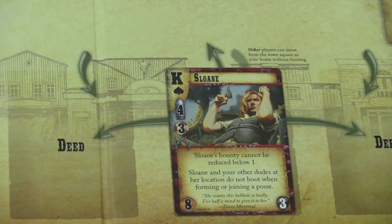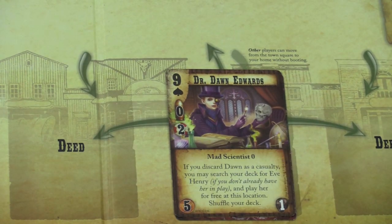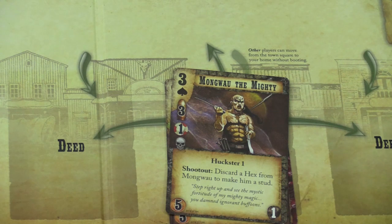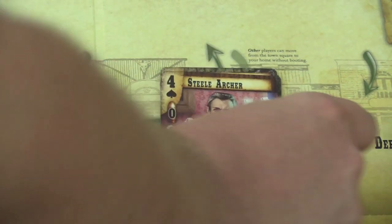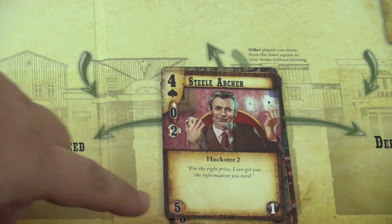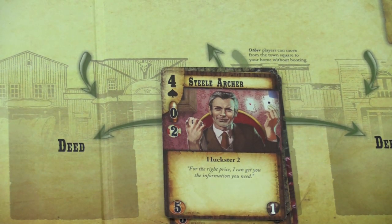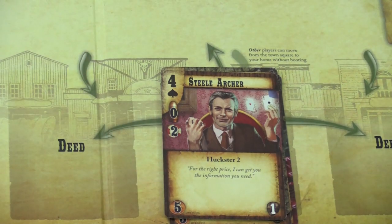There are four suits in the game. Spades are dudes — characters like Sloan, Dr. Dawn Edwards, and Mongwal the Mighty from the circus group. Each of these characters has different abilities. They have a cost in Ghost Rock, which is the currency of the game. Many of them have an upkeep cost you have to pay each turn, and then they have influence.